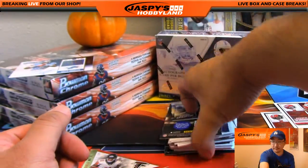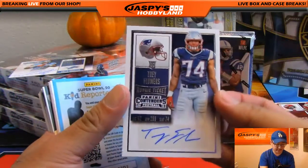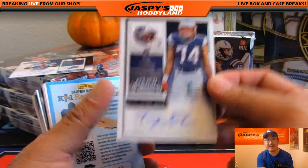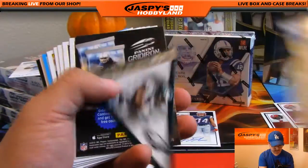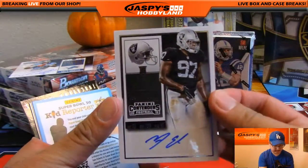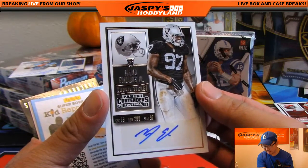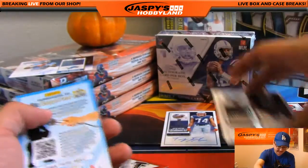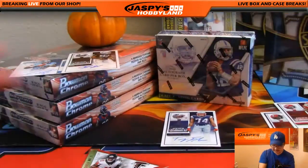There's Le'Veon Bell. We've got Trey Flowers for the Patriots — Pats hit going over to New England, that's David Kaye with an autograph. DeMarco Murray. And there's Mario Edwards Jr. — nice autograph for my Raiders. Vasilis with the Raiders. I like Mario Edwards Jr., nice D end. And that's it for that one.